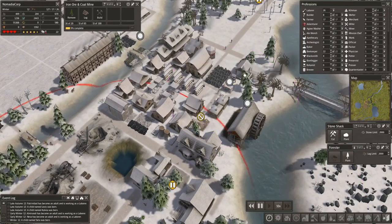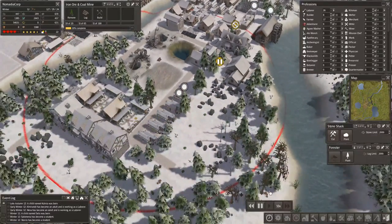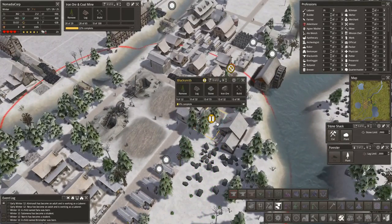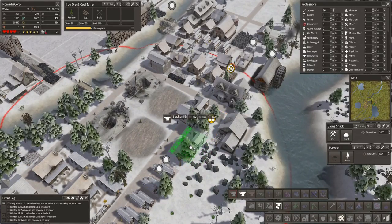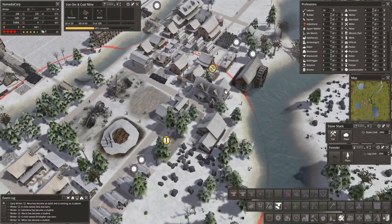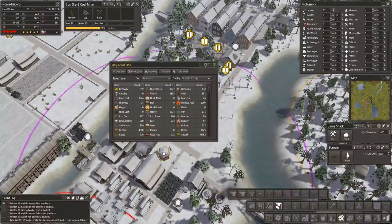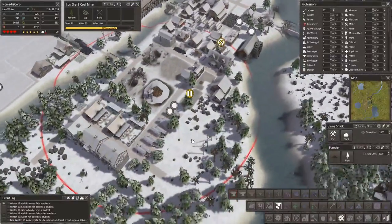We've got a hospital — nice. I don't have a church though. I really would like to make sure their happiness stays up, but maybe that's not the right thing to do right now. Right now we most likely need more production with the blacksmith. There's a blacksmith right here — let's put another one here, and I'll pause this one and unpause that one. Let's build that. Look at all the laborers we have — all these kids going to school. A couple are actually going to school over here, and more homes are finished over there.